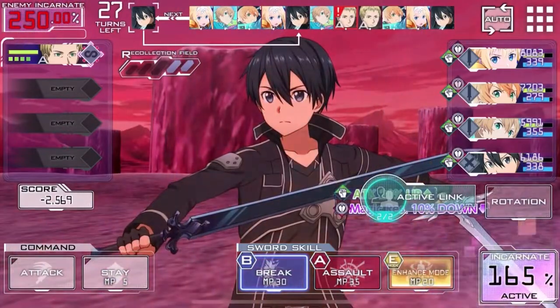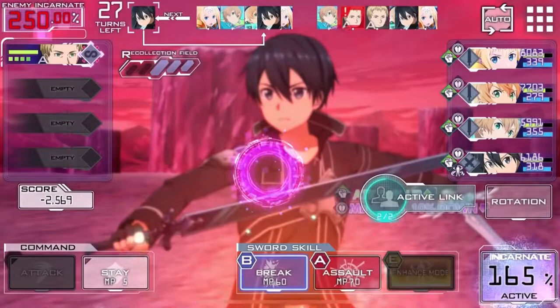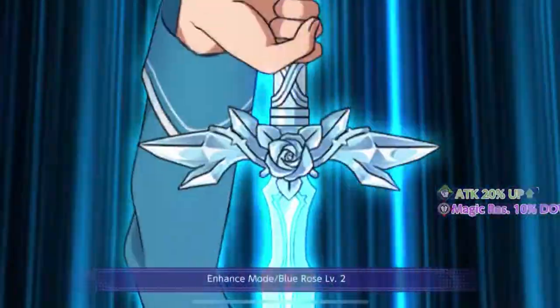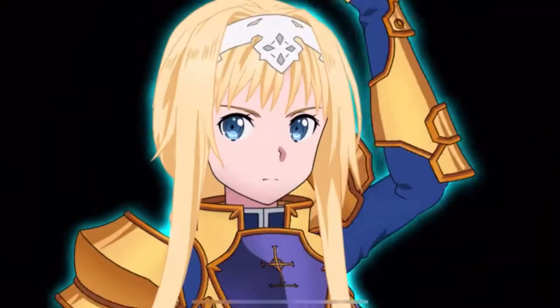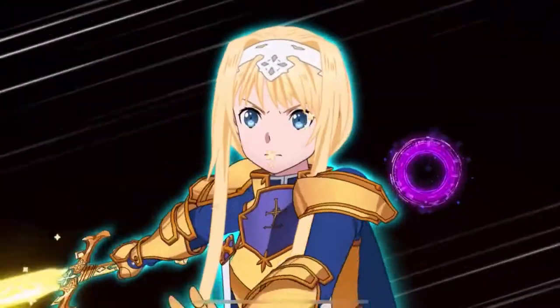Now I'm just going to enhance mode because that's going to do more of the break for me. Notice that the character is in enhanced mode, and I'm going to enhance mode him. Now I'm going to attack with Alice. The reason for Alice is because her first attack is going to do plus ten to critical damage. So that's good and beneficial for me.